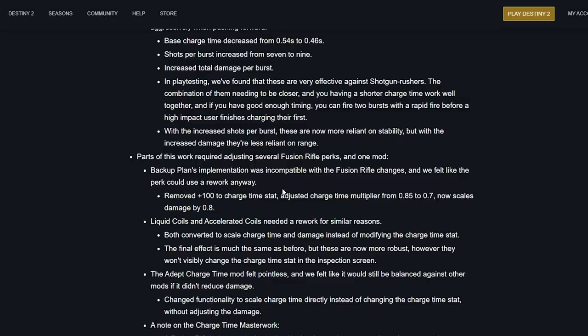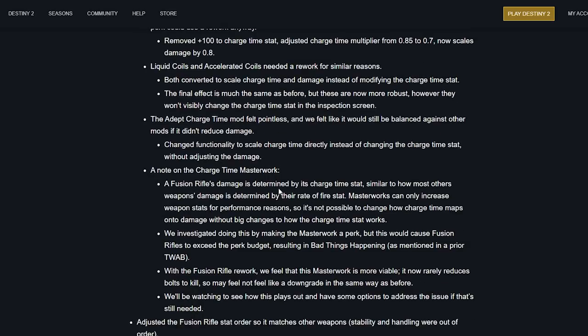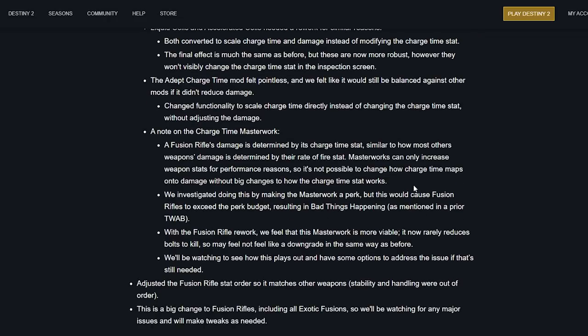Backup Plan's implementation was incompatible with the fusion rifle changes and needed a rework anyway — removed +100 charge time stat adjustment, adjusted charge time multiplier from 0.85 to 0.7, scales damage by 0.8. Liquid Coils and Accelerated Coils were converted to scale charge time and damage instead of modifying the charge stat. The Adept Charge Time mod felt pointless — changed functionality to scale charge time directly instead of changing the stat without adjusting damage. The charge time masterwork can't easily be changed for technical reasons — the masterwork is now more viable and rarely reduces bolts to kill.